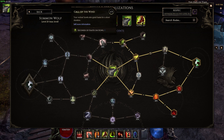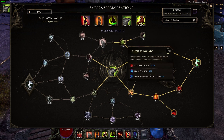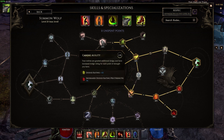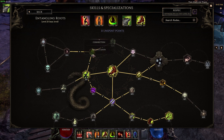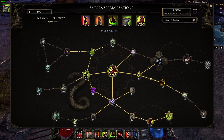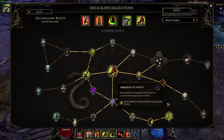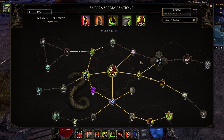For Summon Wolf we have one point in Call of the Wind, five points in On the Hunt, one point in Safety in Numbers, four points in Crippling Wounds, four points in Patient Hunters, four points in Serrated Claws, and one point in Canine Agility. For Entangling Roots we have one point in Lasting Briar, one point in Reclamation, one point in Grove Master, three points in Imbued Sap, five points in Venomous Pack, three points in Frenzy Roots, one point in Memories of Spring, one point in Bountiful Harvest, and four points in Nourish.